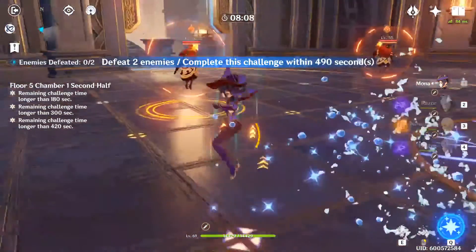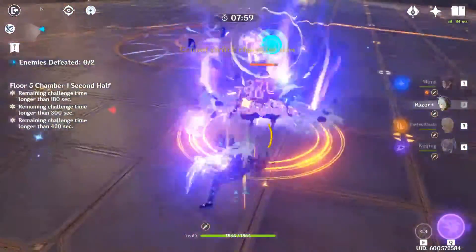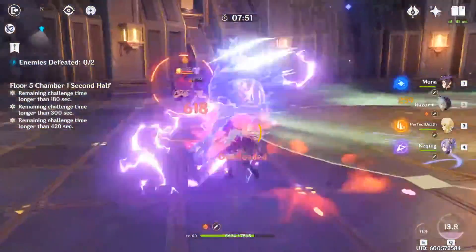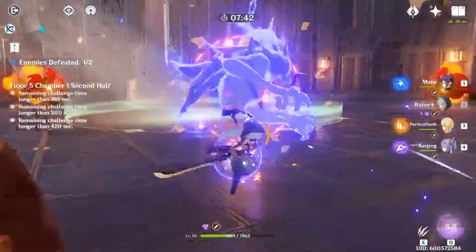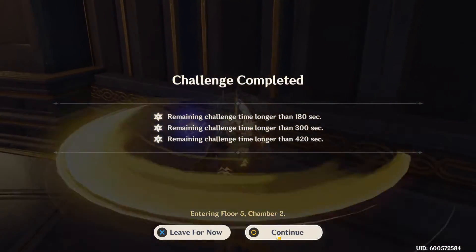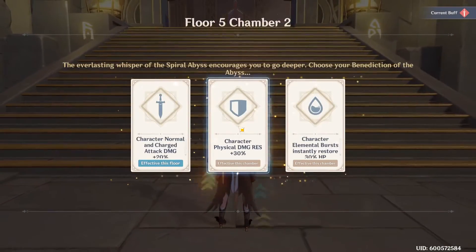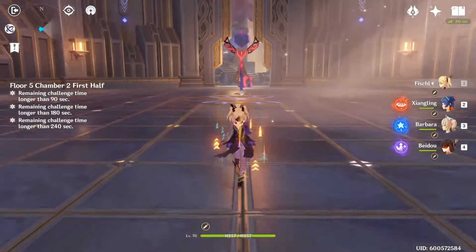I'll mostly have to be on Mona and Razor for this. Good thing these guys are water — I can break down his shield really well with Mona. That was a lot easier. That was easy because they were fire abyssal mages, and Mona destroys fire abyssal mages because she tears their shield off. I forgot — I only did that floor one other time and I didn't have Mona for it, so that's a good thing.